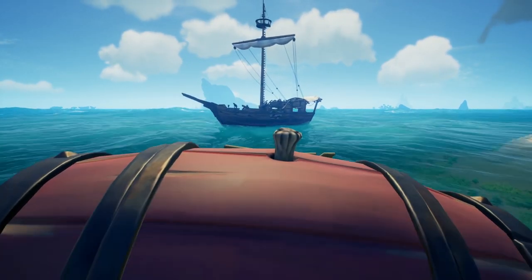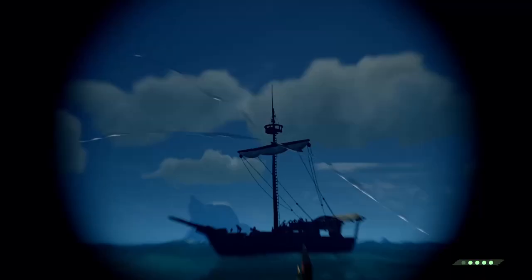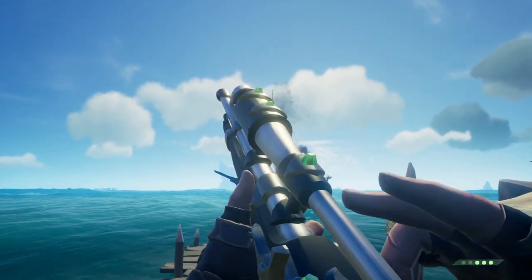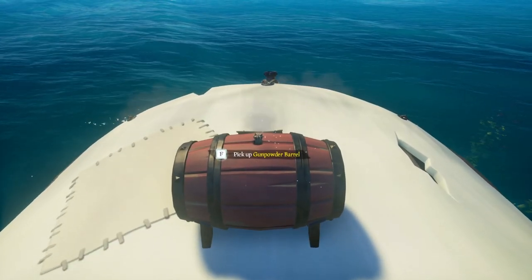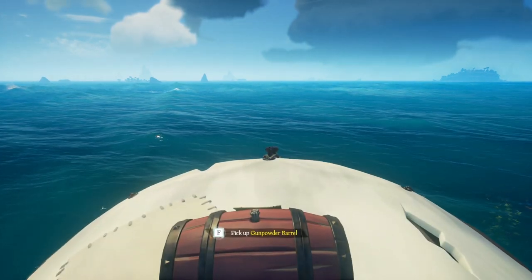Never put kegs on your ship — just don't do it. The risk outweighs the reward, especially as a solo player and as a new pirate. However, if someone does bring a keg onto your ship and they drop it while it's lit, you can quickly pick it up and defuse it before it blows up.